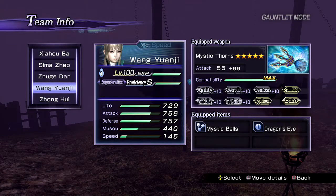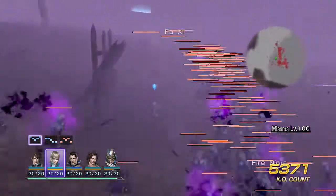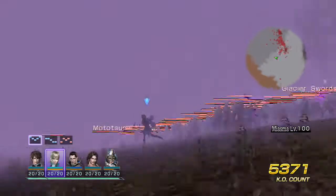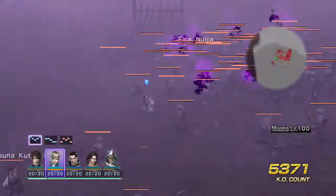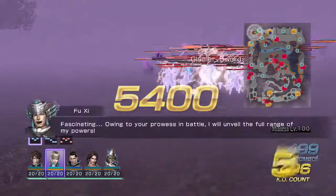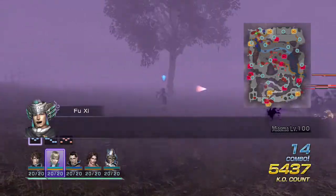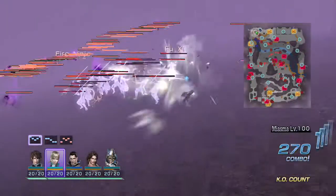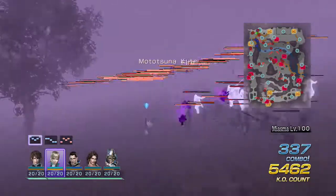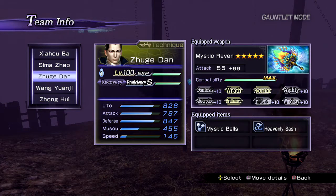Number two: Wang Yuanji is here because she's extremely easy to use. With the right build you can just tear everybody to shreds by spamming square. You can also use her charge attack on the fifth string if you want more musu or health back, but honestly you usually won't need to unless you get clipped or things go wrong and you need a musu attack. Square is actually good enough and is really effective against large groups.